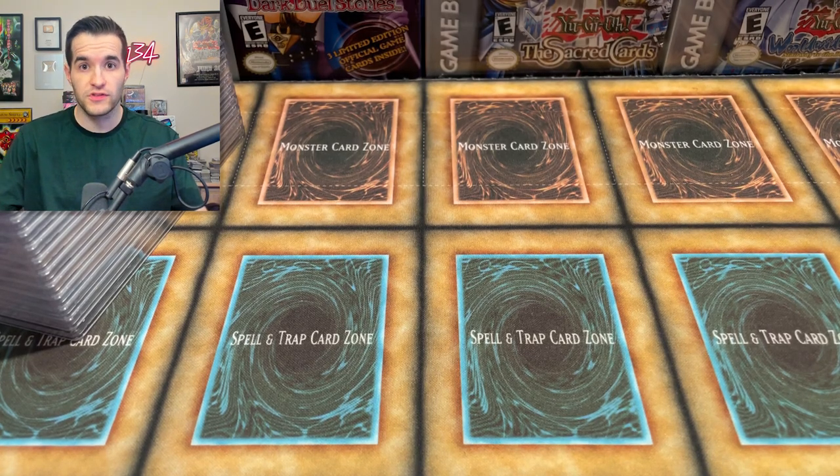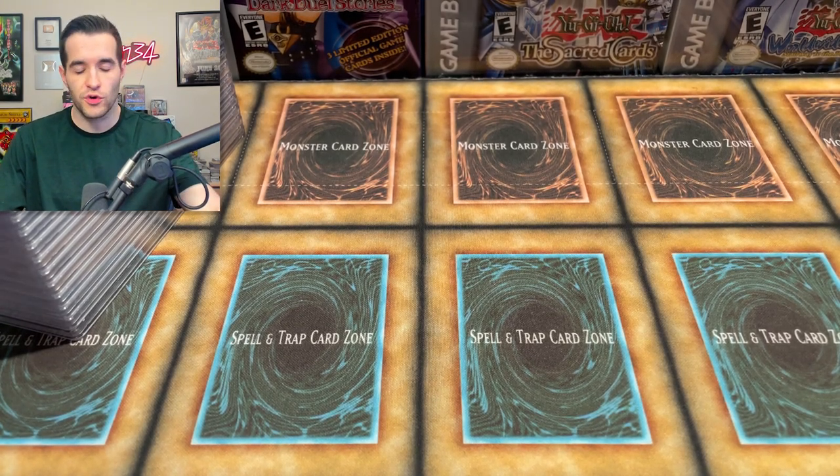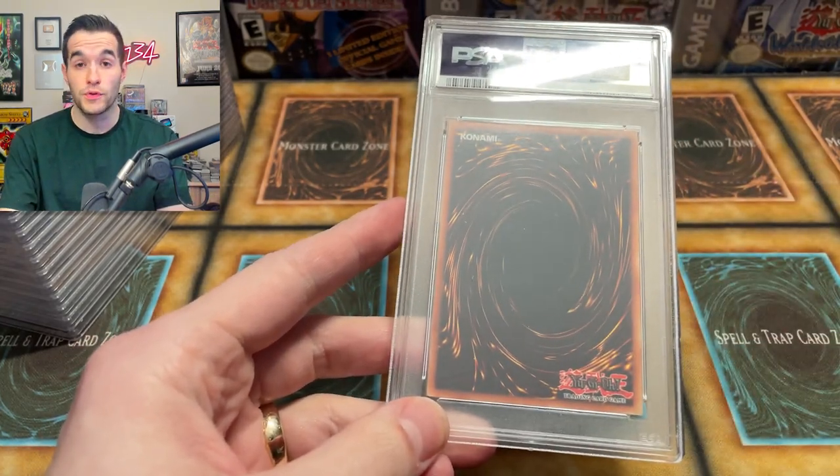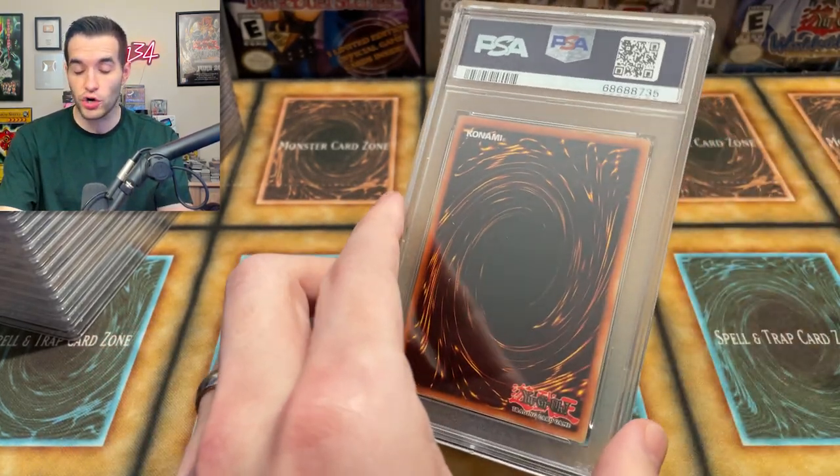I honestly don't remember a ton of these cards. I know this was lower level stuff because it's the bulk level submission, which is the cheapest, lowest overall value. But I think there's some cool stuff in here. I didn't do any pregrades because 100 pregrades would take forever. Let's just start going through and see what we got.